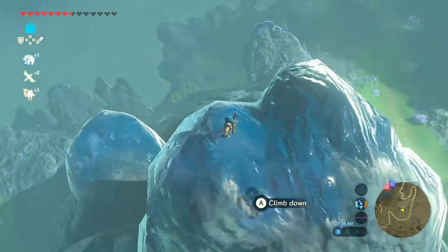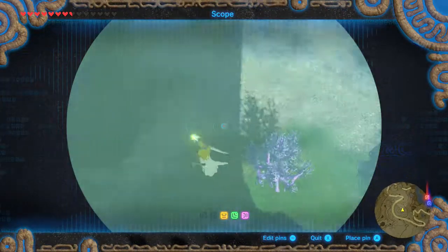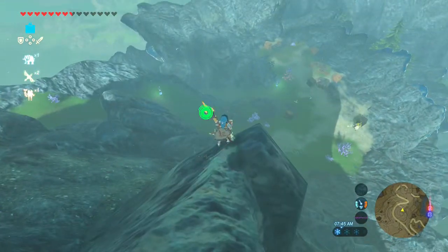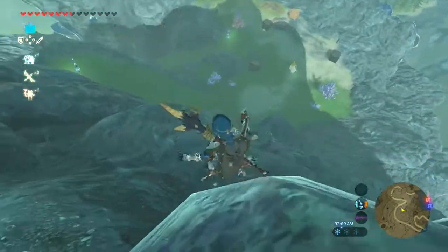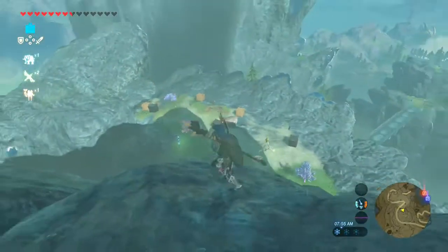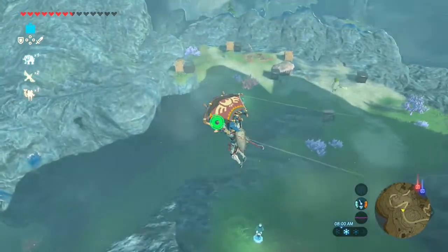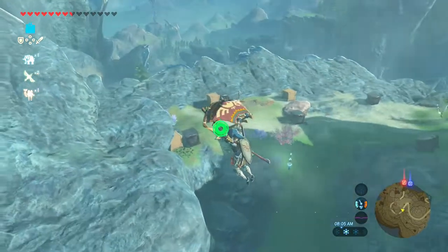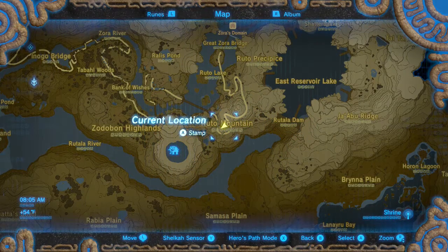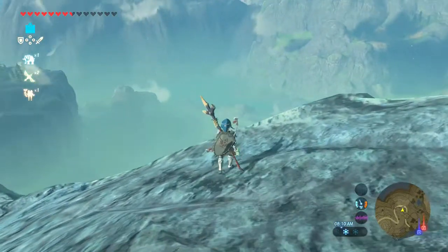Let's look around. Ooh, look what we have there. Is that a camp? There has to be multiple enemies, right? It can't be just that character, or that wizard robe. Alright, let's head out.